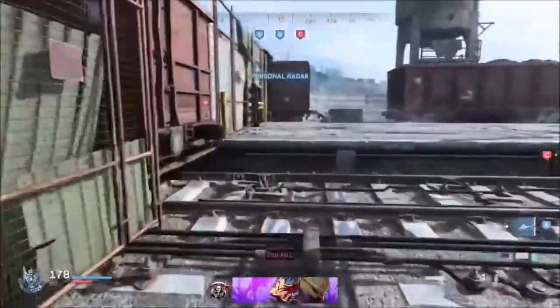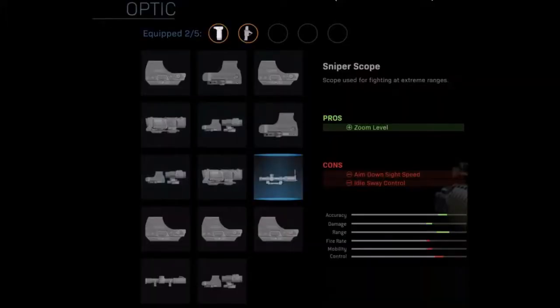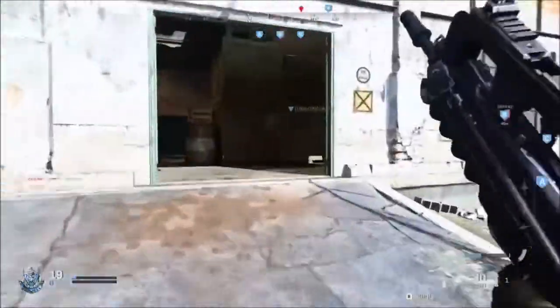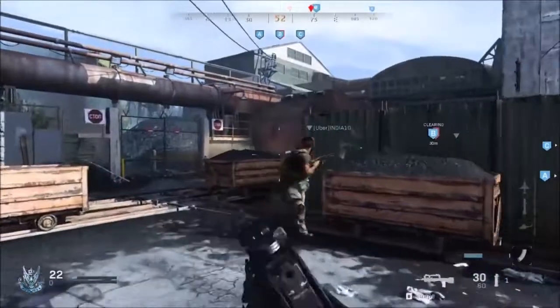The ninth optic is the Sniper Scope, used for fighting at extreme ranges. The pro is the zoom level and the cons are aim down sight speed and idle sway control, both reduced.